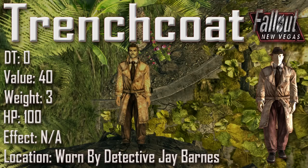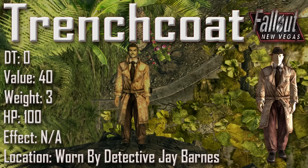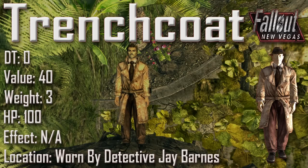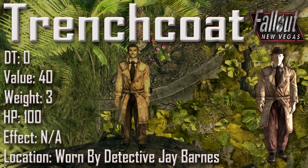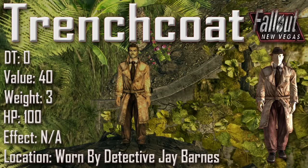Next we have the Trench Coat with a damage threshold of 0, a value of 40, a weight of 3, an item health of 100, and no applicable effects. This can be found being worn by Detective Jay Barnes, once again who you encounter in the Ultra Luxe during the quest Beyond the Beef. Detective Jay Barnes will not appear in that quest if you have the Wild Wastelands trait active — instead you will encounter Caruso. The Trench Coat and the Mysterious Stranger's outfit for the male share the skin of this 1940s detective trench coat.